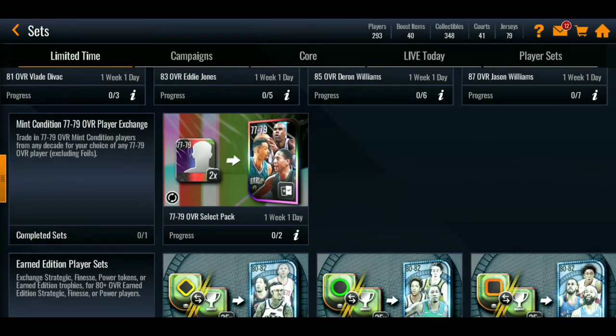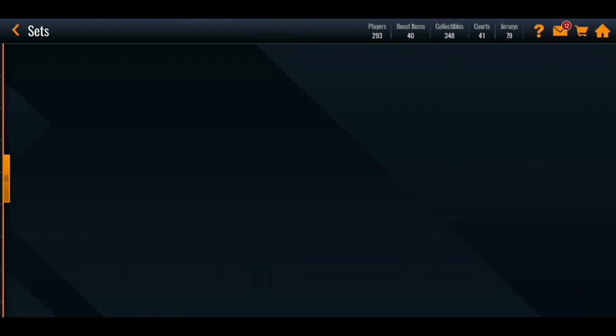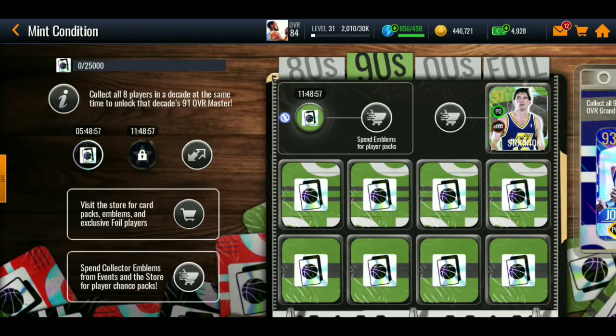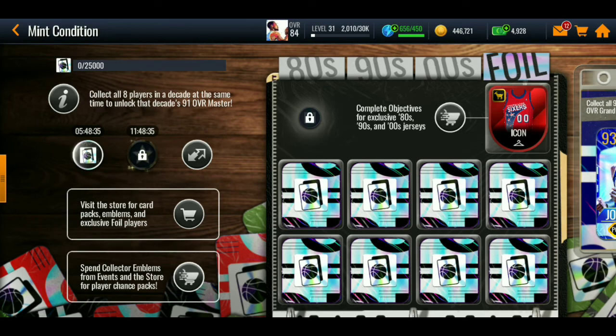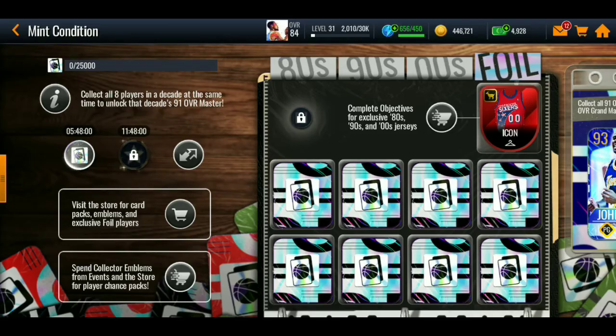Wait — are you telling me I could just put some golds in here and select from any of these sets? Also, I don't know if you guys knew this but these tops right here are selectable. So you have Bernard King, John Stockton, Ben Wallace — and you can get some jerseys too. Basically you unlock all these and get a goat boost. Icon Sixers jersey — that is not bad.